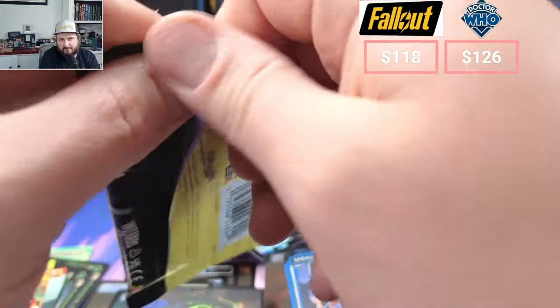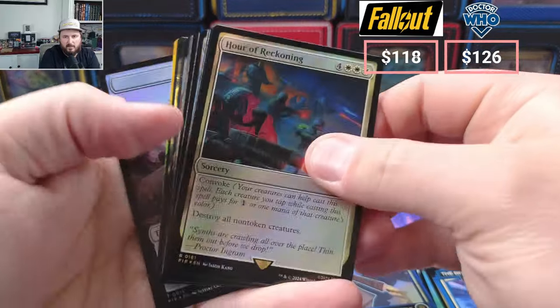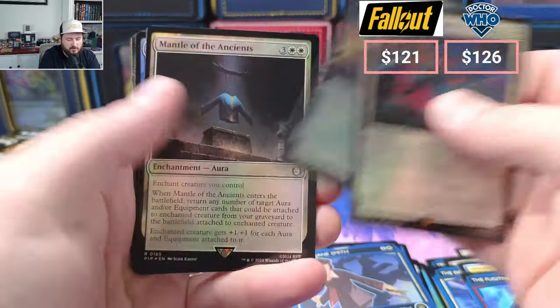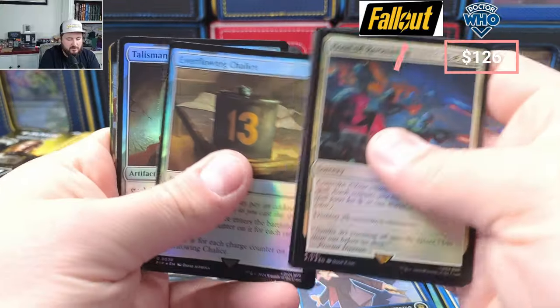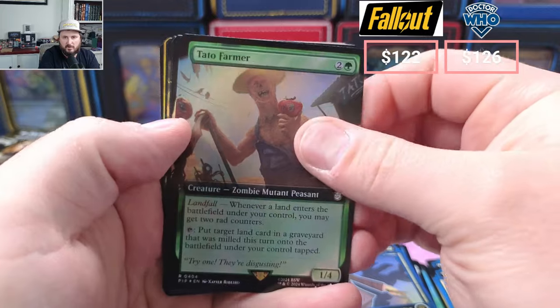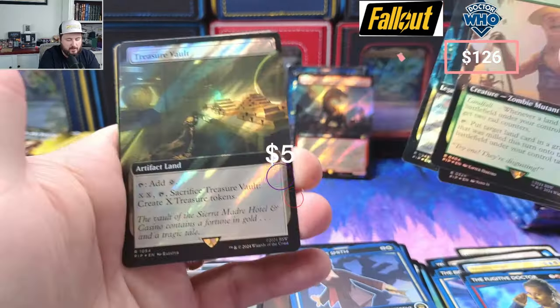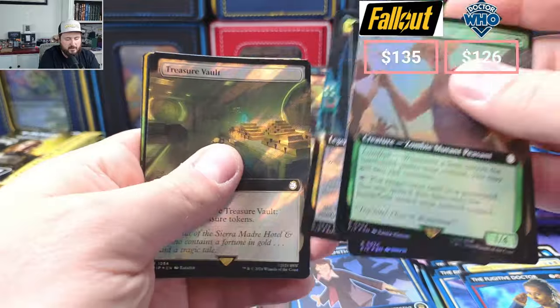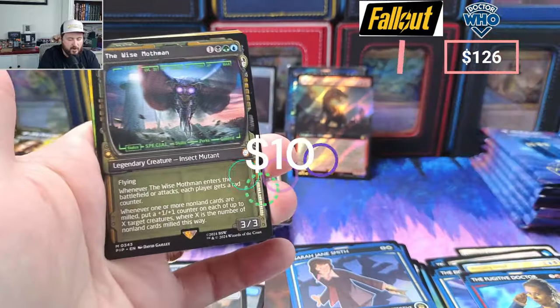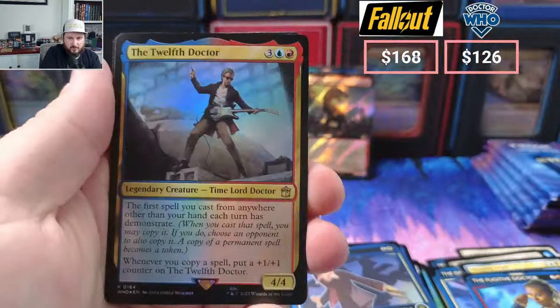Doing all right in both boxes — nothing wild, nothing crazy, but solid. Just solid. Hour of Reckoning — see something there, Bastion, Ever-Flowing Chalice, nice, Curiosity. We got the Farmer — look at the edging on that, holy cow. Temple of Silence, I think a Command Tower is coming guys. Kellogg, Treasure Vault — nice Surge, I feel like that's a solid hit. Mothman, Crucible of Worlds — that's a hit. I was wrong, Crucible of Worlds.